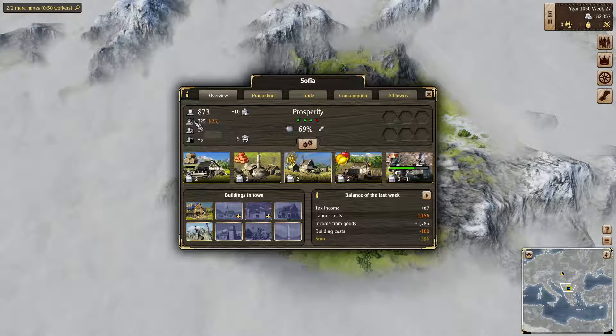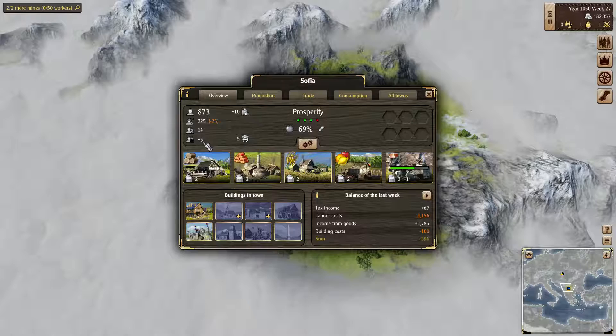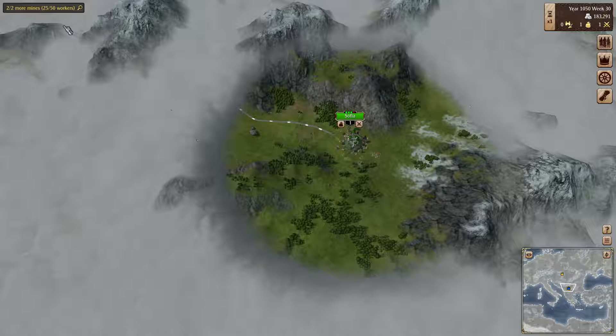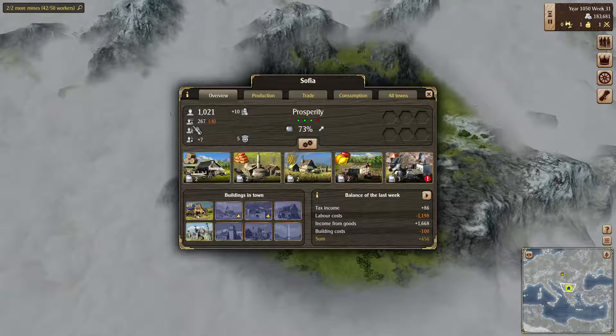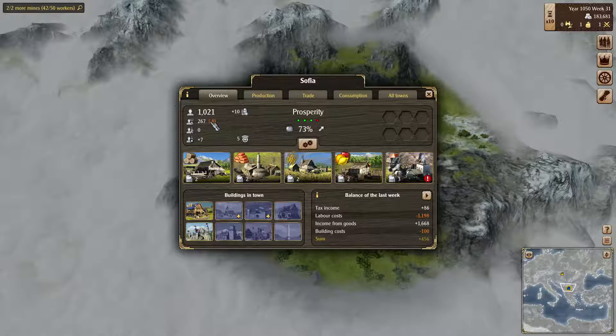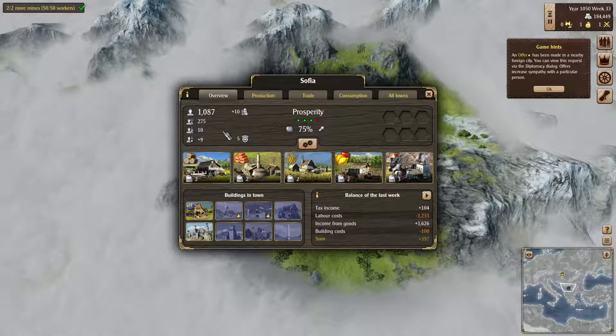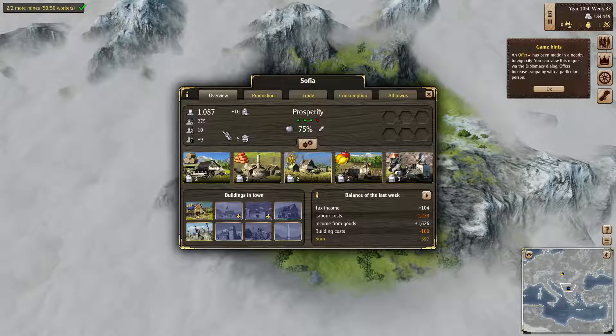So the mines are complete. We are 25 workers shy and we're getting six new workers in per week. We have 14 free workers so we need them to fill. We need more workers for the second mine. Usually when you open up a panel, it's going to pause the game for you in single player. In multiplayer it doesn't pause — it just keeps going at whatever speed it's currently set at.